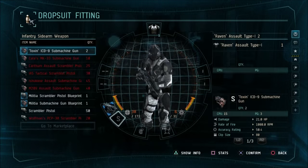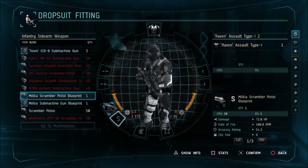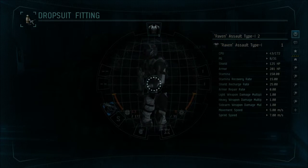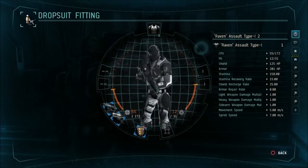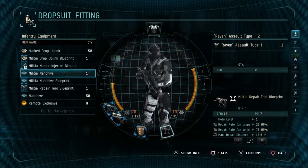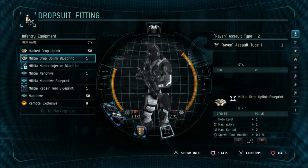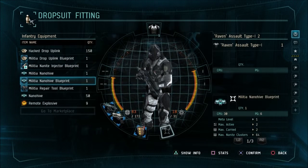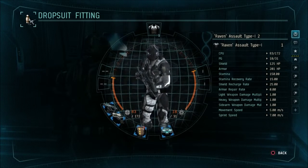Then add your sidearm. You could choose your Militia Submachine Gun Blueprint if you don't like the idea of a single-shot pistol-style weapon, but I like the Militia Scrambler Pistol so I'm going to add that. For grenades, it's pretty straightforward — just add your blueprint. For the equipment slot, you could run with the Nanite Injector, the Nanohive, or the Repair Tool. The one you probably wouldn't be able to fit is the Militia Drop Uplink Blueprint because it uses too much Power Grid. For this tutorial, we're going to use the Militia Nanohive Blueprint.